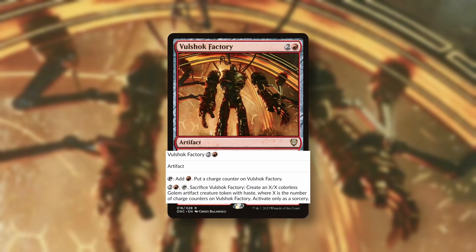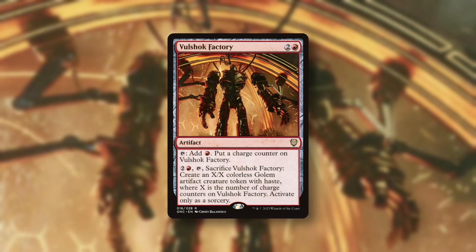Vulshok Factory costs two and a red and is an artifact. You can tap it to add one red and put a charge counter on Vulshok Factory. You can then pay two and a red, tap Vulshok Factory, and sacrifice it to create an X/X colorless Golem artifact creature token with haste, where X is the number of charge counters on Vulshok Factory — activated only as a sorcery.